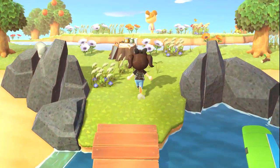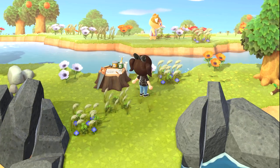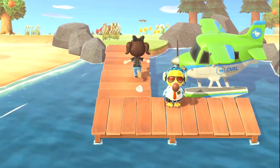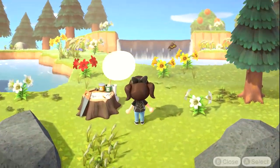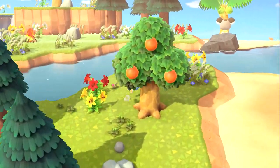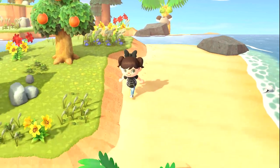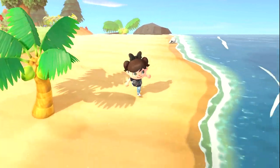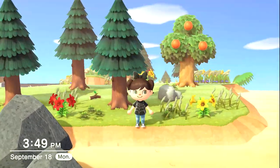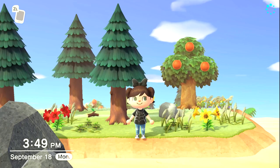Island number six — it's Alice. She's on Ruby Falls, so I definitely can't take her, and I don't want to anyways. Island number seven — oh, it's Ozzy. I've had Ozzy on Cherry Bay before, so I'm trying not to take any villagers that I've already had. The exception might be Ketchup — she's a peppy, and she's like a tomato. We'll see.